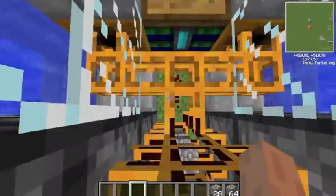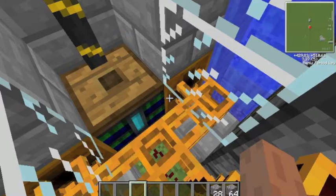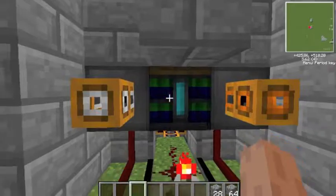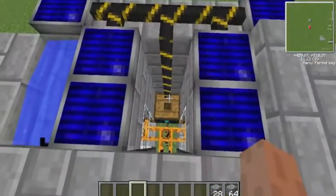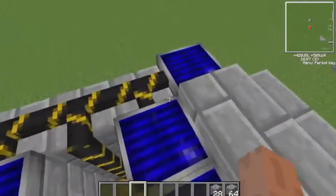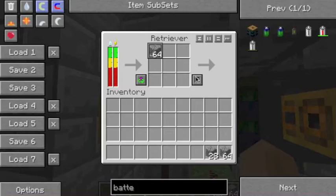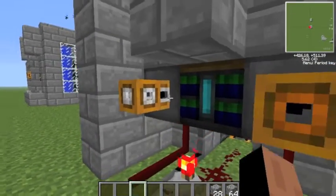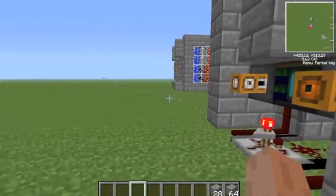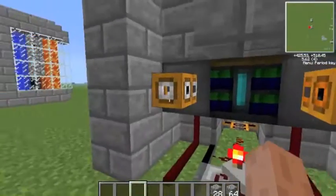Over here we have this line that splits off, and it goes into two retrievers — one which will retrieve diamonds, and one which will retrieve a whole stack of cobblestone. This is being powered by this battery box, which is being powered by this blue alloy wire going straight to these solar panels. I have these retrievers coloring to a specific color, and this allows us to have a sorting system. So we can have these running into exactly the same pipe, and then at the end they can be re-split by just painting pipes different colors.